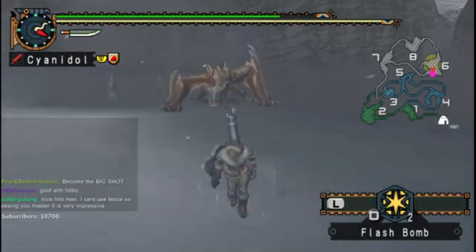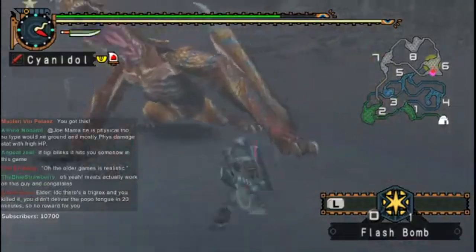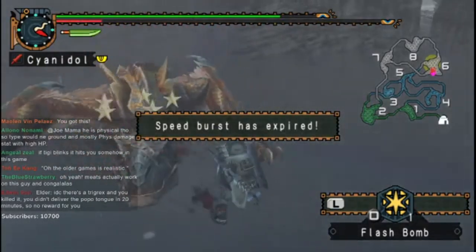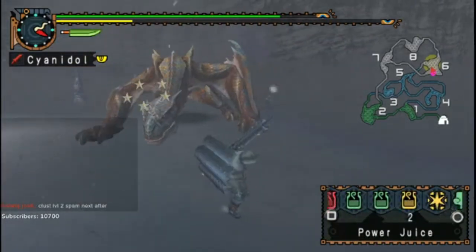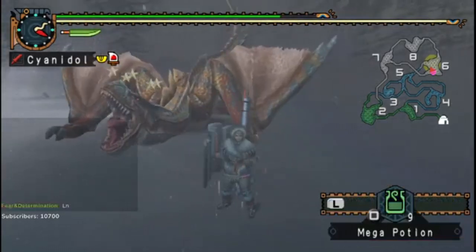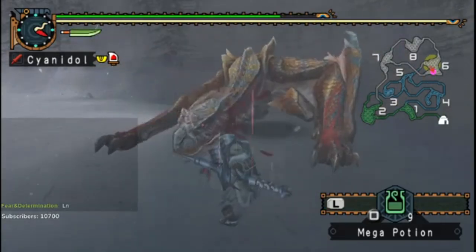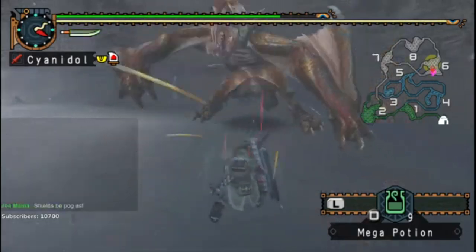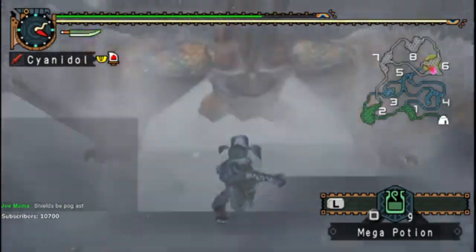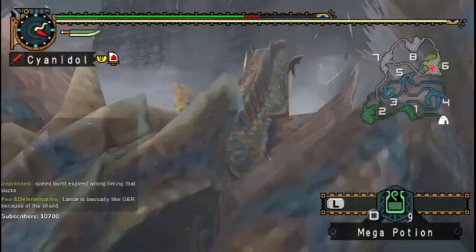I highly recommend if you're having trouble with Tigrex, use Lance — it's a really good matchup. Just being able to put up your shield and say no is extremely useful. Speed burst expired at just the wrong time. If you don't have speed burst, the Rock Toss can actually completely drain all of your stamina and hit you. It's pretty rough.